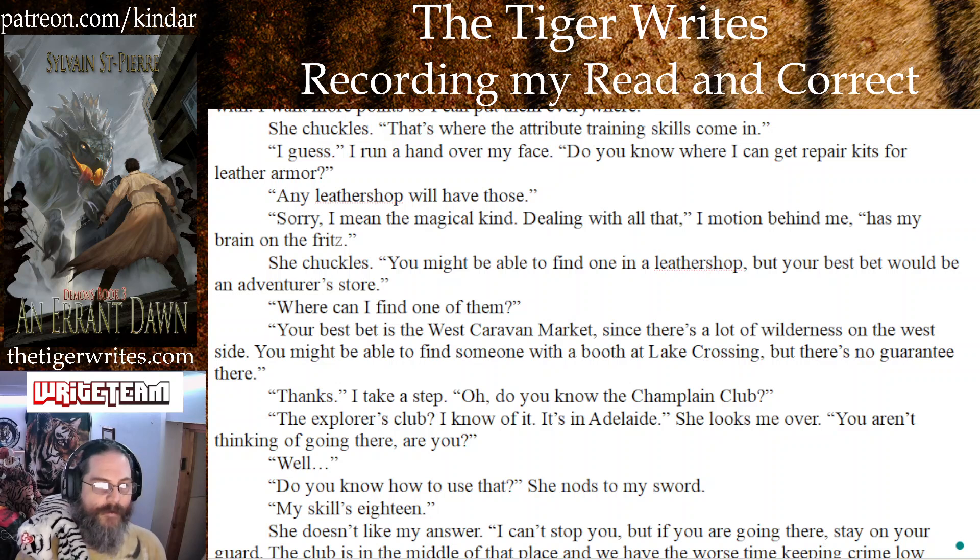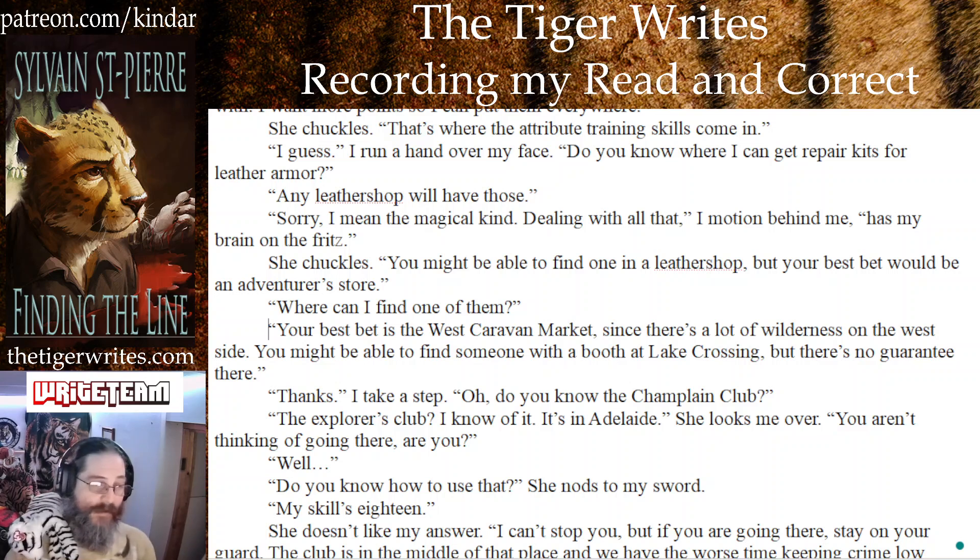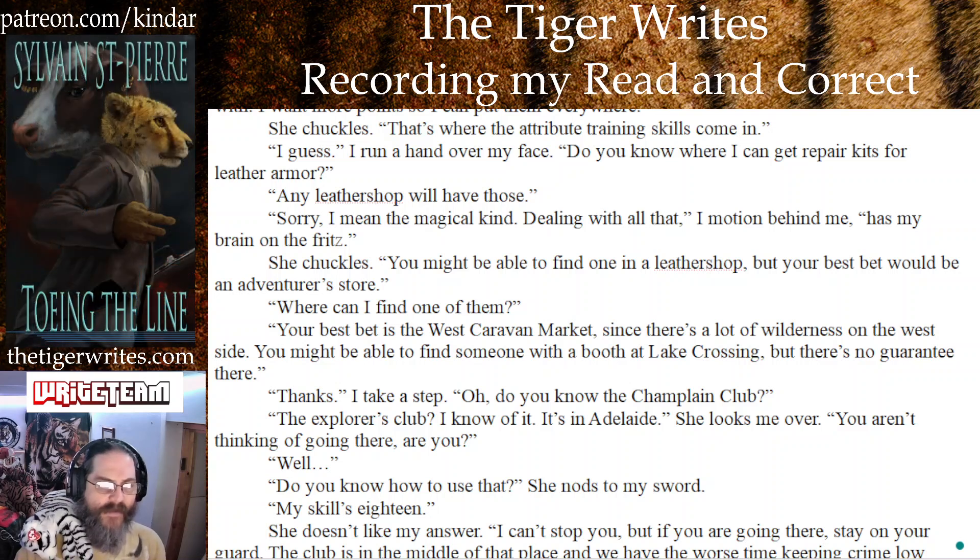You know what — your best bet would be the west caravan market since there's a lot of wilderness on that side. On the west side you might be able to find someone with a booth at Lake Crossing, but there's no guarantee there. Thanks — I take a step. Oh, do you know where the Champlain Club is?